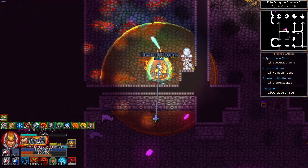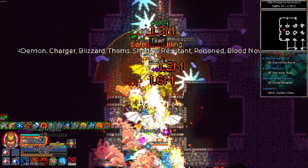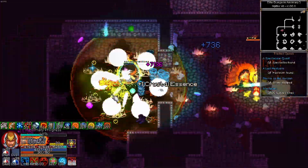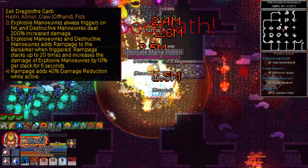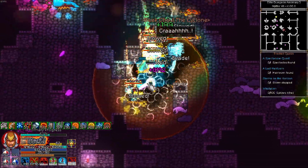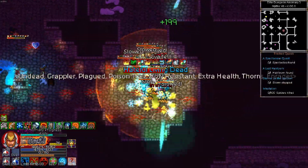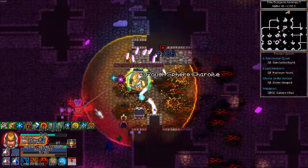Getting right into the items: this build revolves around the Sun and Moon set, using the amulet Moon and the ring Sun. For the other items, we're using the full four-piece Dragon Fire Garb set. This is the only fire set in the game for the Berserker worth using — it's going to make our explosive maneuvers do more damage, the three-piece stacks rampage, and the four-piece rampage gives us damage reduction, which is a no-brainer for pushing higher mythics.